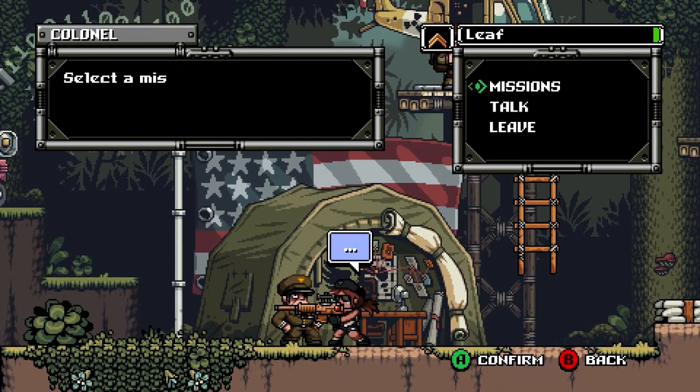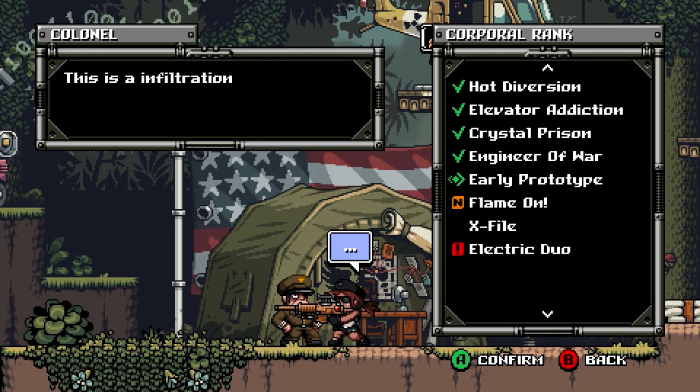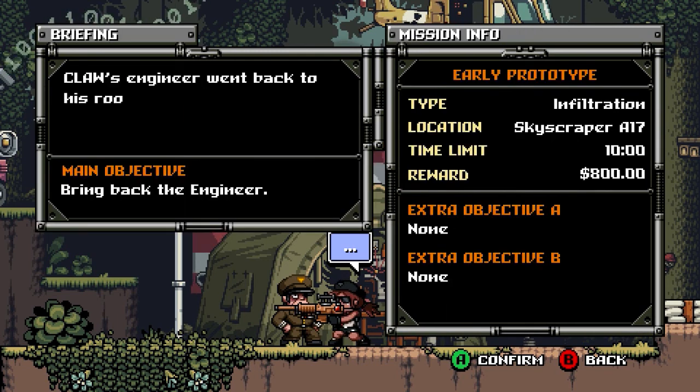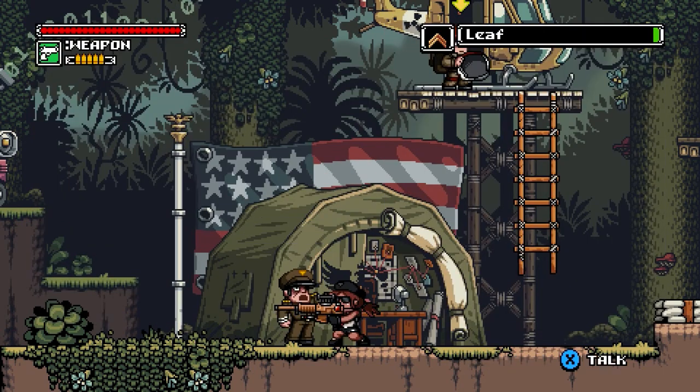Missions. Early Prototype — an infiltration mission. A Clawless engineer went back to his room in Skyscraper A17 and got in trouble, bring him back. Do I need to capture him? That's a little unclear — well, one way to find out.